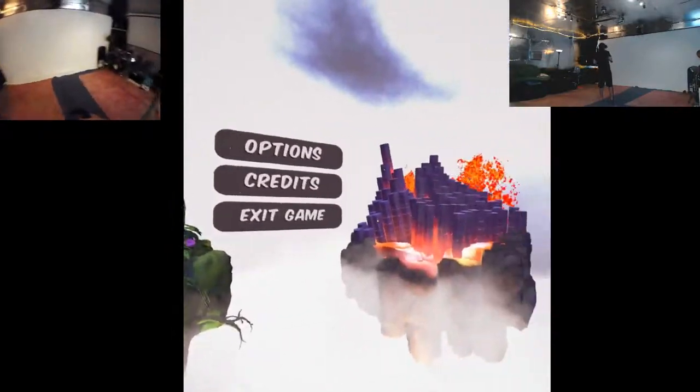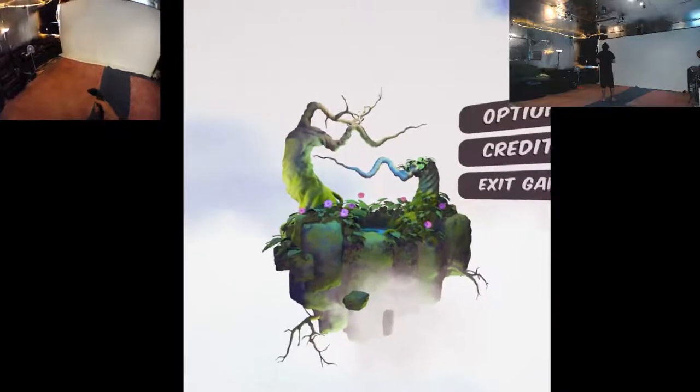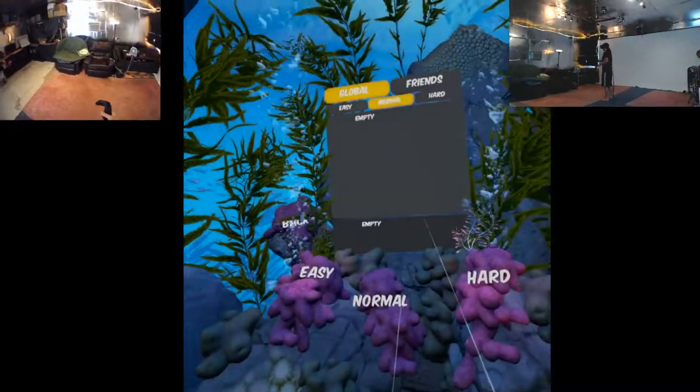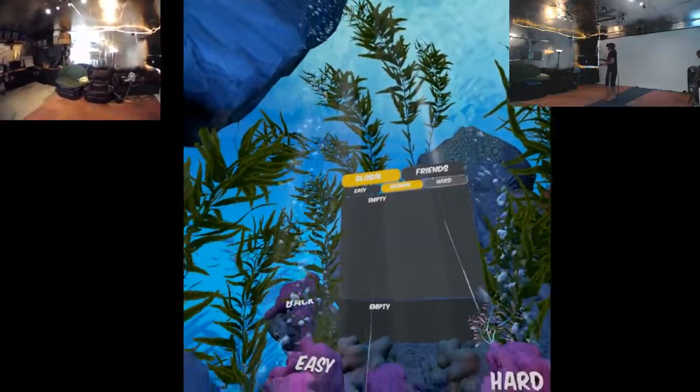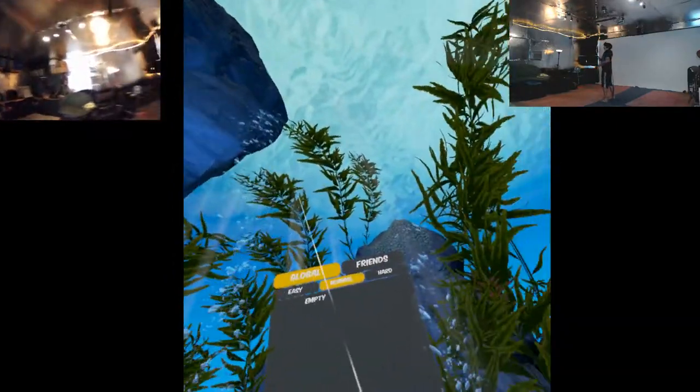Oh, and there's like this beautiful little nature level. Wait, are those buildings on fire? I'm gonna go to the nature level. Global friends - empty. Let's go. Shit, that is a huge rock. What am I? I am so tiny.